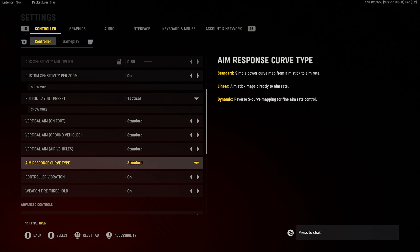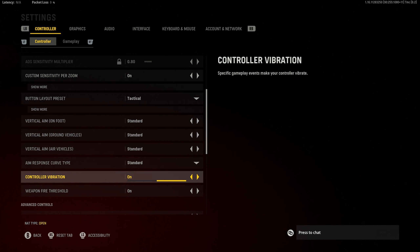For aim response curve, I have standard. Because I have an Elite Controller with custom settings within the controller itself, I keep the same aim response curve type no matter what game I play — it makes it easier jumping between Halo, Apex, and CoD. The actual controller settings themselves are a little more like Dynamic though, so if I didn't have a custom controller I'd probably play on Dynamic. I also play with vibration on — I'm just used to it.